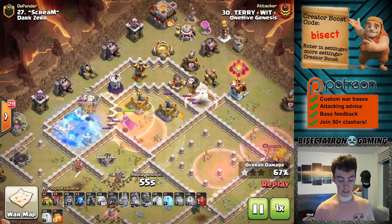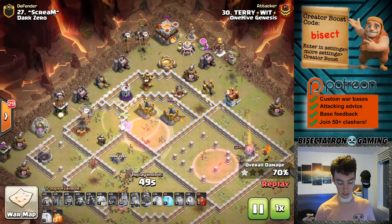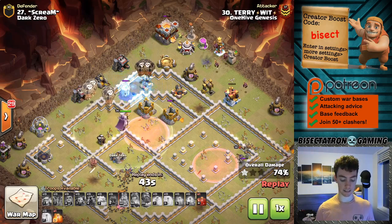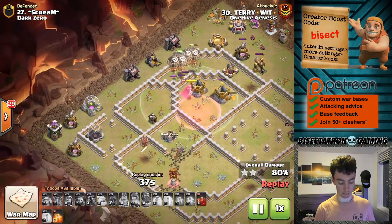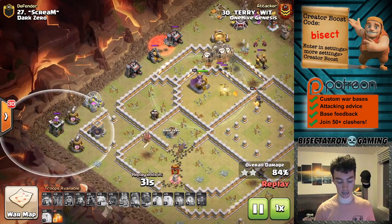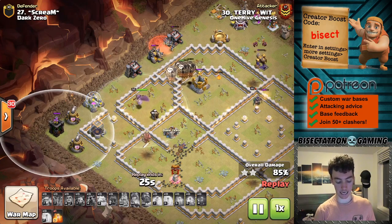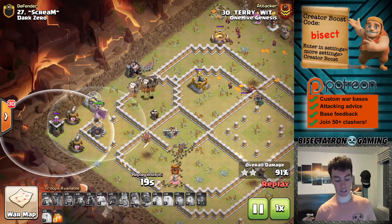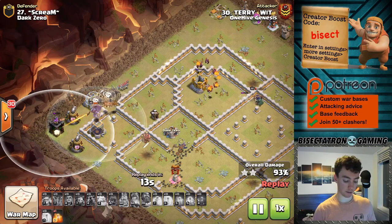Not a ton of balloons, but you can see there are still nine balloons that haven't even been dropped yet - that's something I tend to do with my Lalo, I forget to drop all those extra balloons. Gets those going and has the skeleton spell. In this case you might be tempted to drop the skeleton spell to take out those remaining defenses, but it's actually often better not to and just wait and use it for cleanup. A good use might have been over on that archer tower to speed things up.